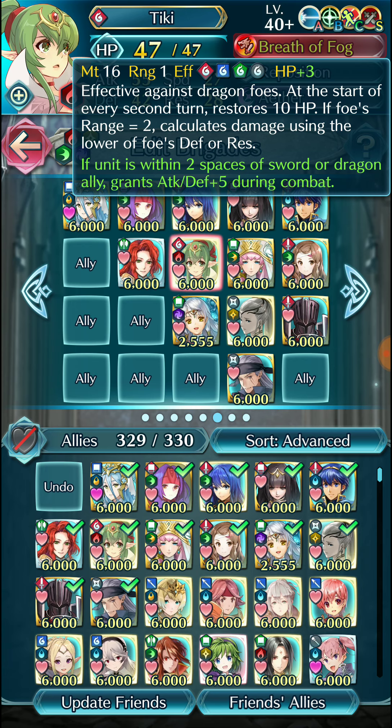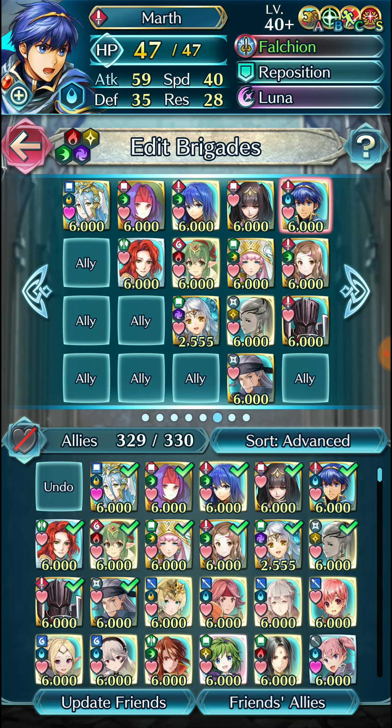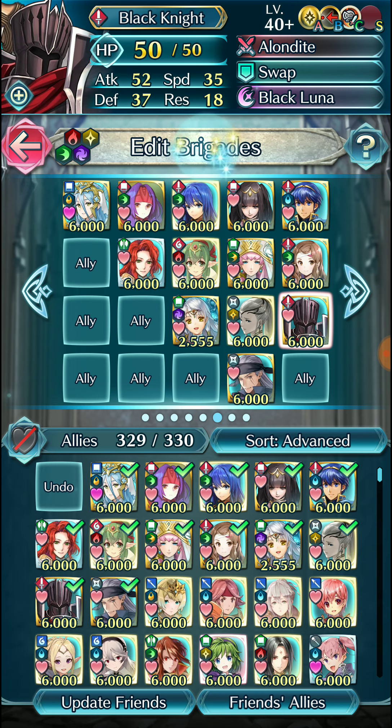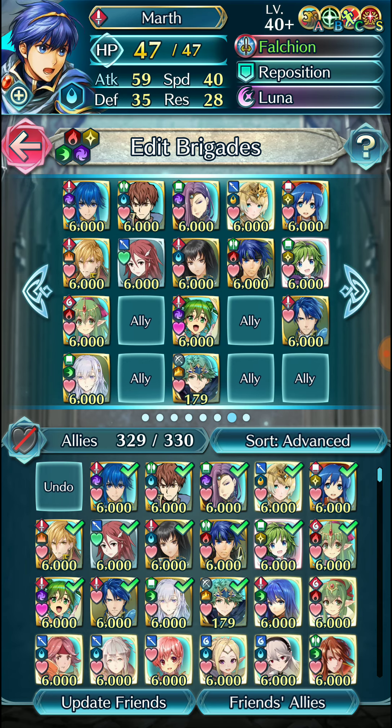Also how dragons can attack the lower stat between the foe's defense or res if they're a ranged unit. Then we'll be looking at specials that can cut into people's defense and res, like Luna, Moonbow, and then the infamous Black Luna, and of course things like defense tiles and how they interact with these kinds of specials. It's actually relatively simple to learn the mechanics.